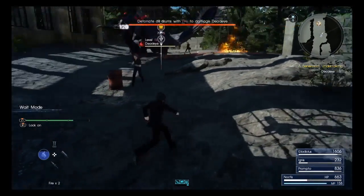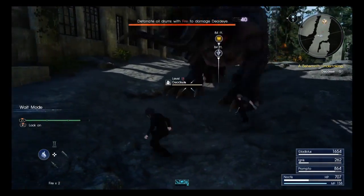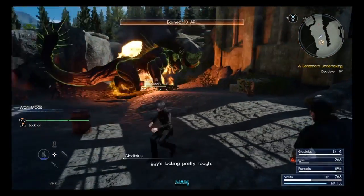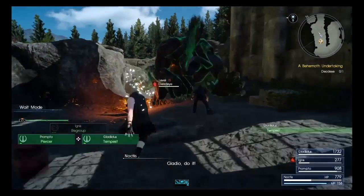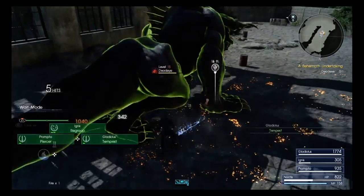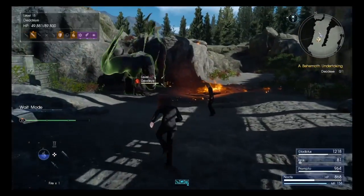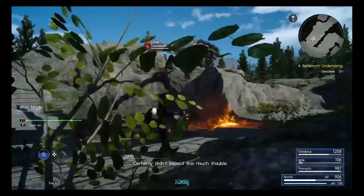Things that will carry over include items, consumables, settings, and weapon levels. The upgraded engine blade will carry over, but the Regalia will return to its stock state. Your potions, remedies, ethers — all of that carries over. Your settings and weapon levels carry over too, so if you had a weapon leveled up high that you really like, you'll keep that.